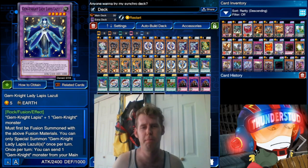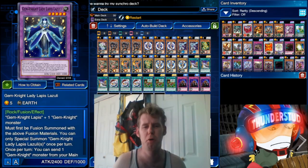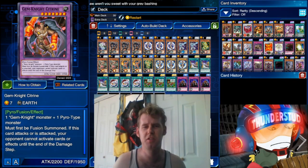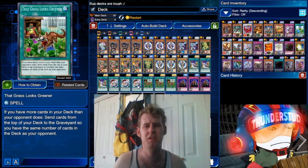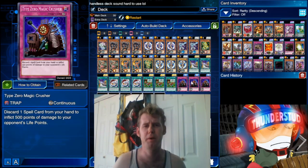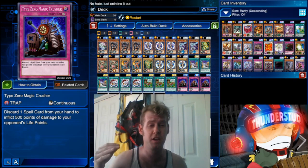You can also use your normal Gem Knight stuff like the Lady Lapis Lazuli and Master Diamond combo to burn them, or just use Lady Brilliant Diamond and Citrine as good monsters to get in there. Overall it's pretty much just a generic 30-card Gem Knight deck with Boogie Trap, but it's made for first turn KO. Pretty cheesy, pretty cancerous.